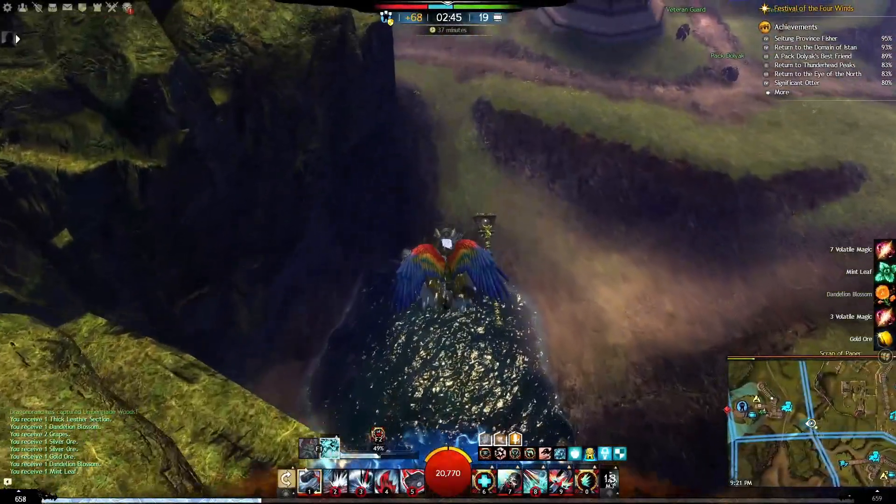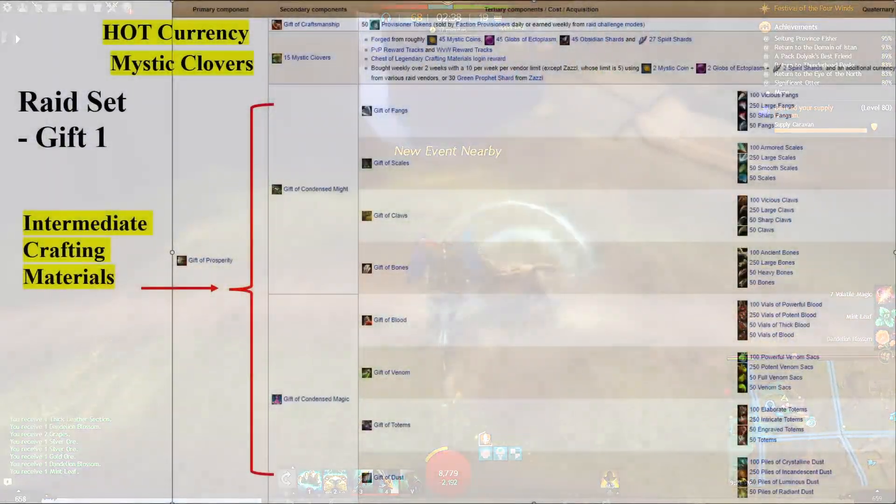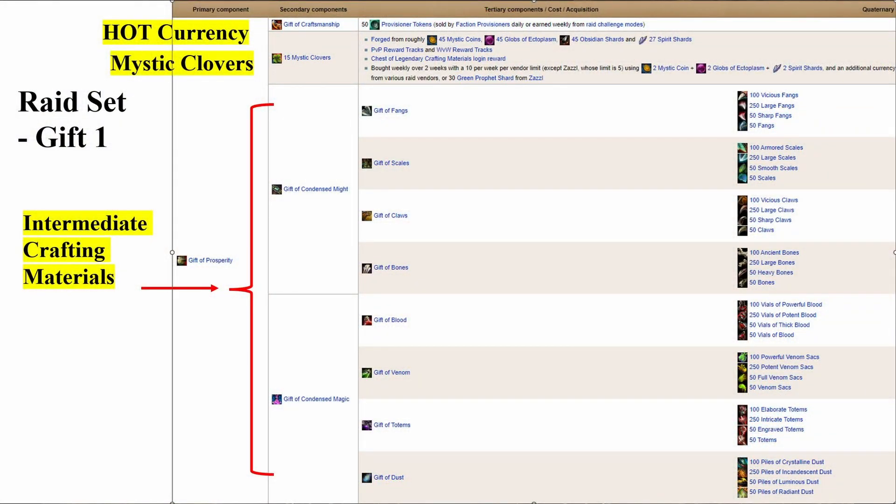The first thing we're going to look at is Gift 1 for the Raid set — that's the PvE armor set. We have basically three different pieces. We have intermediate crafting materials: that's going to be T6, 5, 4, and 3 of all eight different types. You need 100, 250, 50, and 50 to make their individual gifts, such as the Gift of Fangs, the Gift of Scales, etc. And you put those together for a Gift of Condensed Might and a Gift of Condensed Magic — that's half of the Gift here. Then we have Mystic Clovers and the Gift of Craftsmanship.